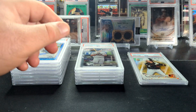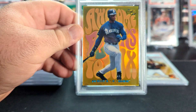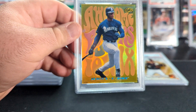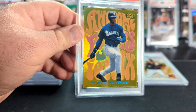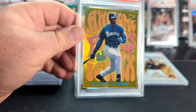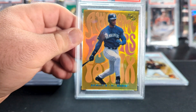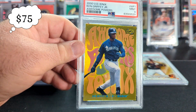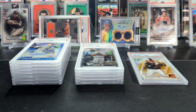Here is another one of those PC cards I mentioned earlier. I do have a fairly good size 90s into early 2000s Griffey collection — mostly inserts and stuff like that. But this is just a really cool looking card: the Awesome Powers, obviously a play on Austin Powers movies from back then. Really neat looking card with the colors — it really pops. And it got a 9, which is about as good as you can realistically expect on a card of this age. Add that to the old PC pile.